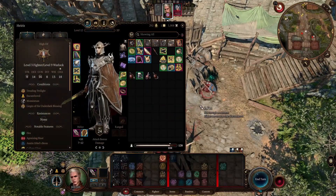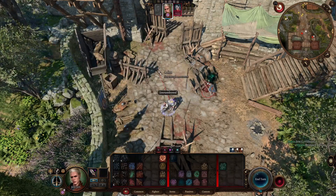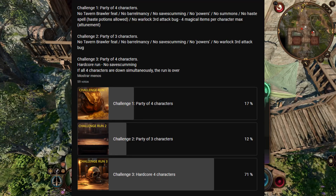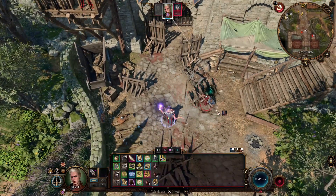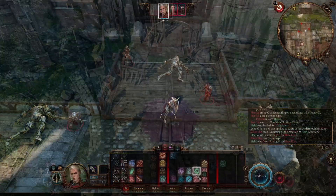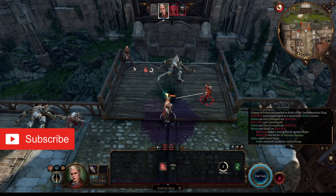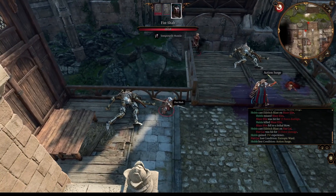Before I introduce the build summary, I will very shortly start a challenge run on this channel. The subscribers had the chance to vote between three different challenges and their preference was a hardcore run. This means that if all four party members are dead at the same time, the run will be over — no save scumming allowed, of course. Since I do not want to fail miserably, I am doing some planning and considering which four builds I want to bring to the table. I will do another survey to see which build you want to choose for our party, so if you want to participate, you know what you have to do.